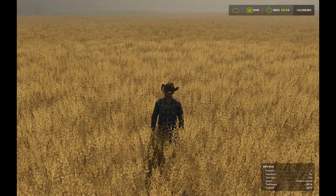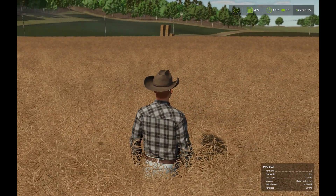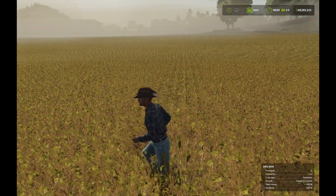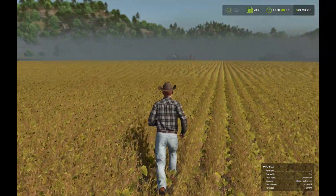Next we've got oats also ready to harvest with 100% yield bonus, so let's get that harvested. Here is canola ready to harvest with 100% yield bonus, so let's get it. Last crop for the video is soybeans and you can see their 100% yield bonus down in the bottom right. So let's get this done and we'll get right to the results.